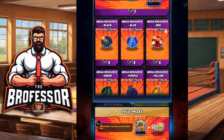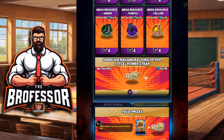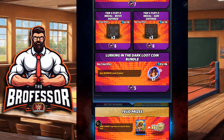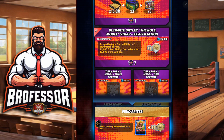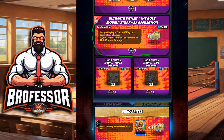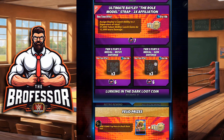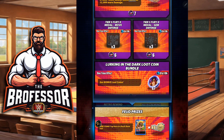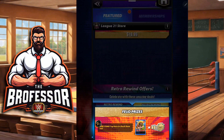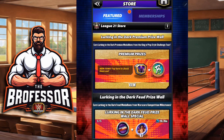If you don't have Ricky the Dragon Steamboat, here's a good chance to get him. There's also a power strap here, although I probably wouldn't take it at this point — econ is always good. If you want another shot at Nakamura, go for it. The main selling point for this prize wall is getting an affiliation strap for Bayley, which is good but not terribly amazing. Most of it is just econ and flashy things. Let me know what you think in the comments and what you get — as always, like, share, and subscribe. Brofessor out.